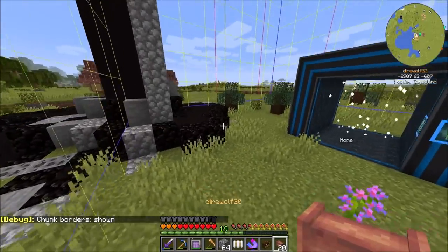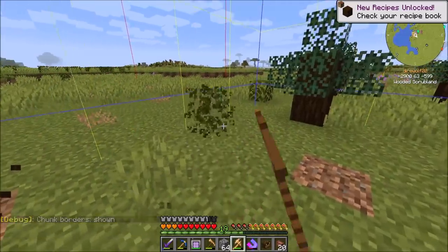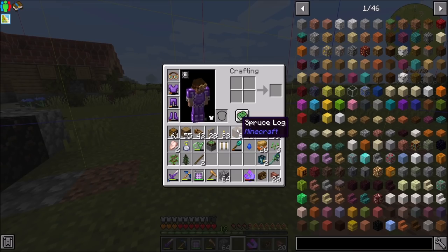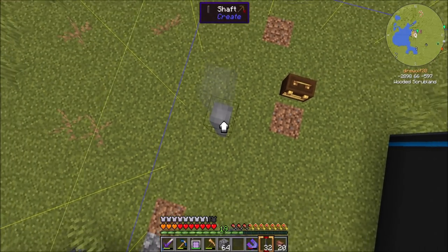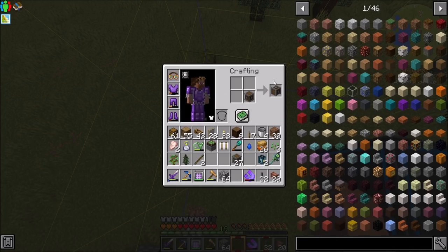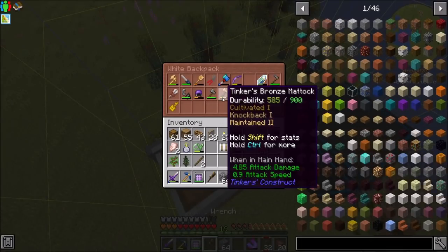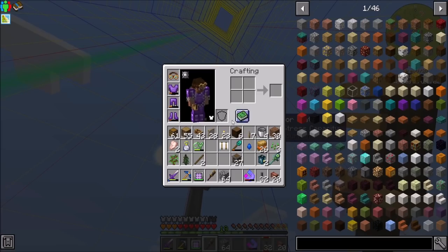Basically what I want to do is inside this chunk we're going to set up a little windmill and be good to go. Let me just clear out a little bit more land and keep the chunk boundary shown so we can keep an eye on where things are. From here we're basically going to want a vertical gearbox, and then we're going to want our windmill bearing. Got used to having flight — don't have flight no more, kind of a bummer.